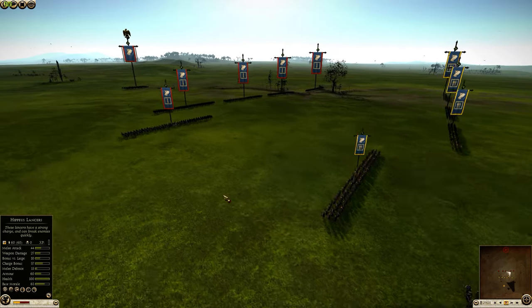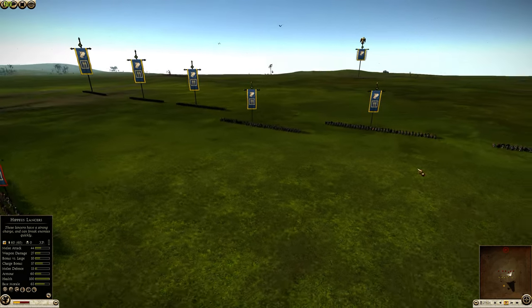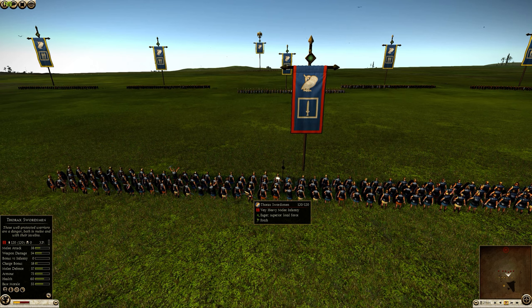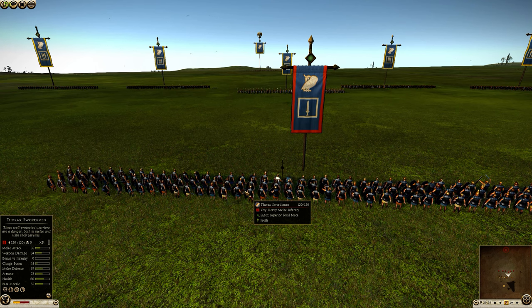In this video we'll take a look at the abilities of Thorax Hoppetes to take on Thorax Swords. Thorax Swords, in terms of mid-tier swords, are a very underwhelming unit. Their melee attack is okay but not stellar. Their weapon damage is only 34, but only four of that is armor penetrating. So something like the Libyan infantry with their six armor penetration has 50% more armor penetration than the Thorax Swords and higher melee attack. They basically don't have a charge bonus, their melee defense is okayish, armor is okay, health is good, morale isn't great.